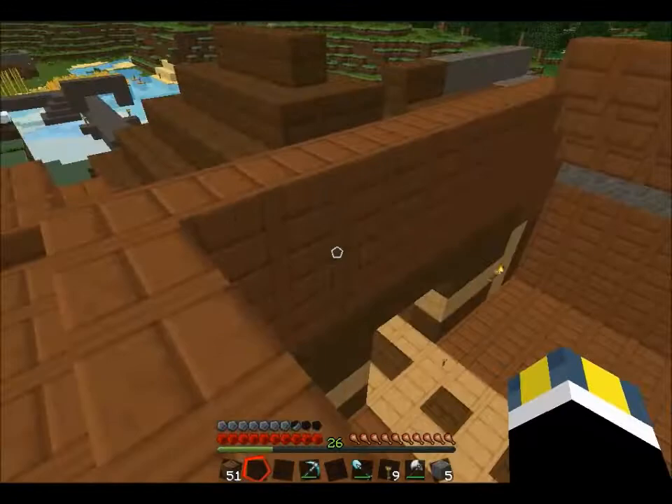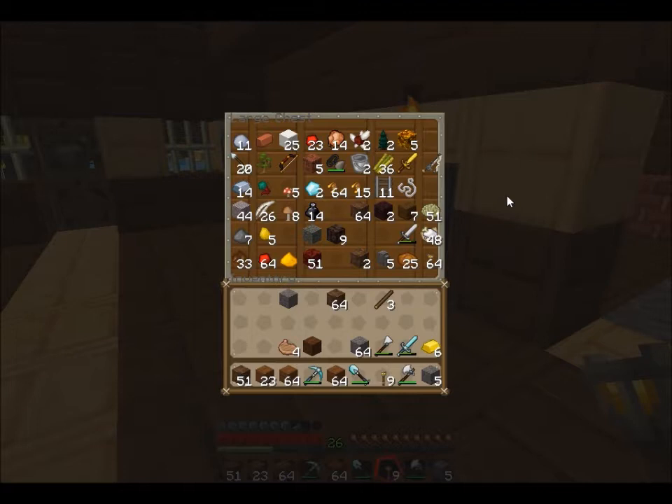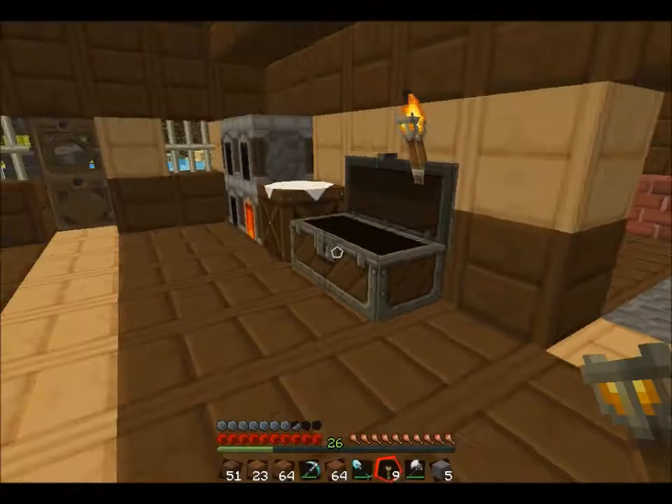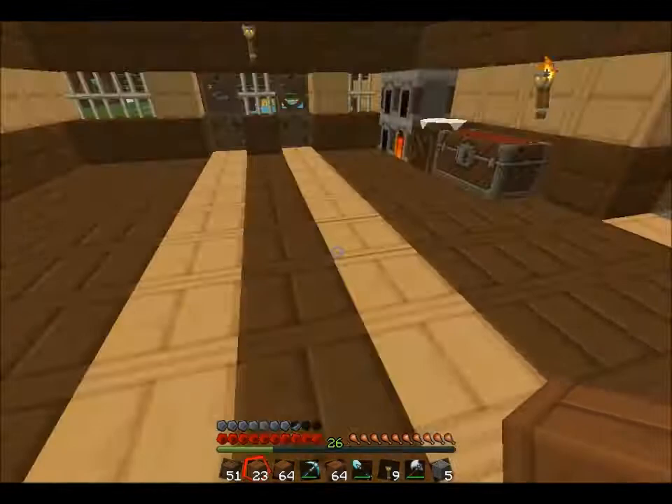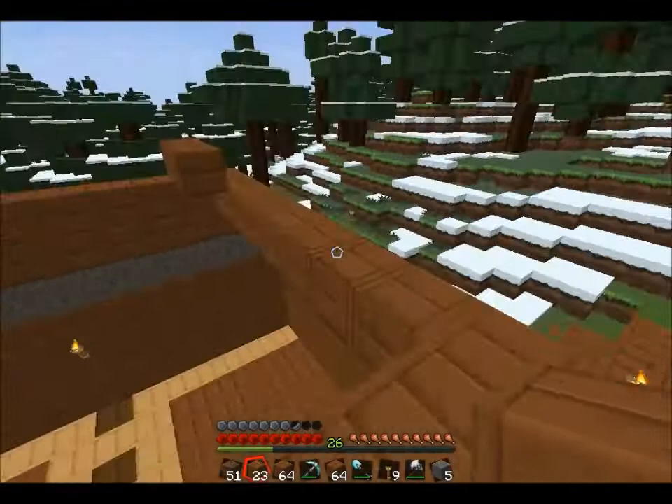Crap, just hurt myself again — that one was more on purpose to jump down. I should be able to finish my house in time. Yeah, I'll have enough — I have two stacks and 23, I'm good. And I jump back on this piece of crap house again and keep falling off!